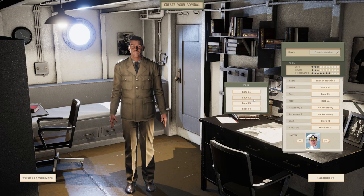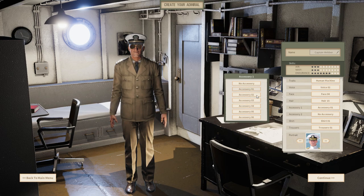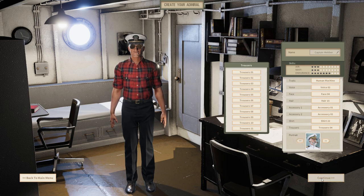There are plenty of customization options — different faces, hair, shirts, and accessories. I'm just going to quickly make him look a little bit cooler. The way you see our admiral here is the way he's going to look in the officer island once you actually start the game. Let's pick a shirt, the pants, and the portrait — and we're ready to go.